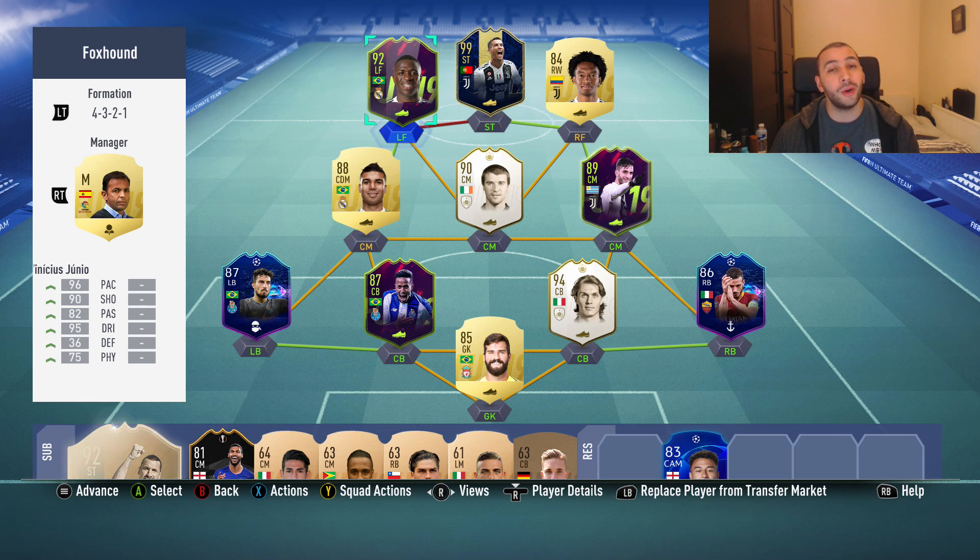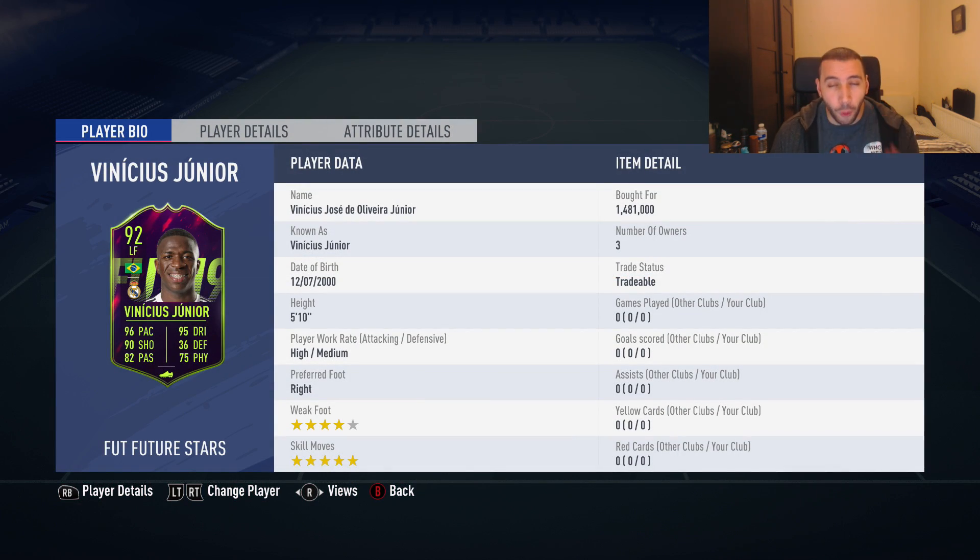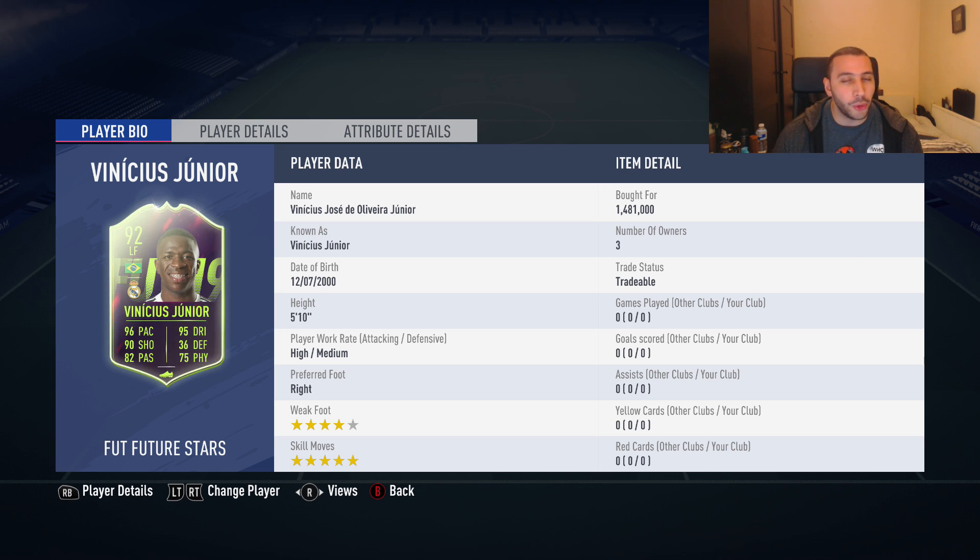Before we begin, check out the G2A links in the description for PSN cards, Microsoft points, or PC games. Let's look at his face card stats: 96 pace, 90 shooting, 82 passing, 95 dribbling, 75 physical. We purchased him for 1,481 — very expensive. Loads of people are trying to buy him around that price, which is crazy.